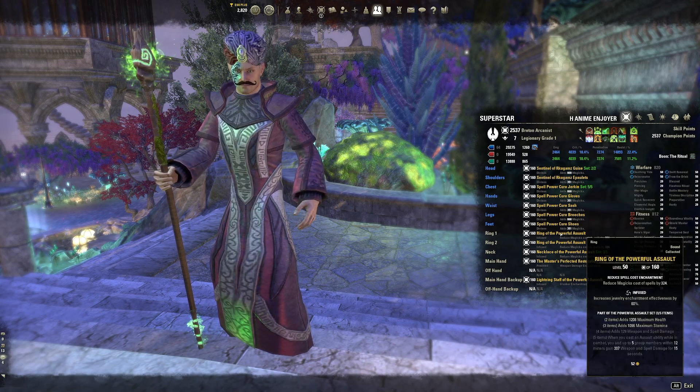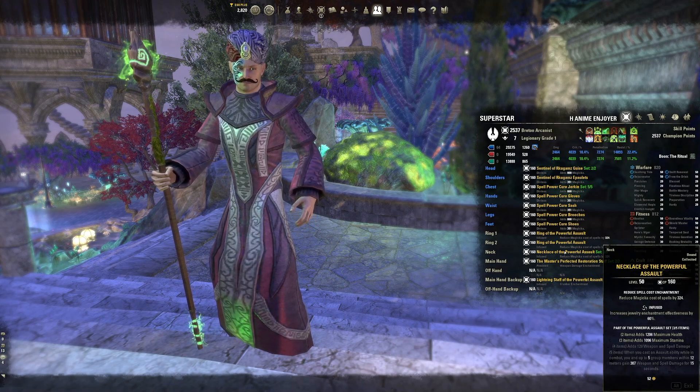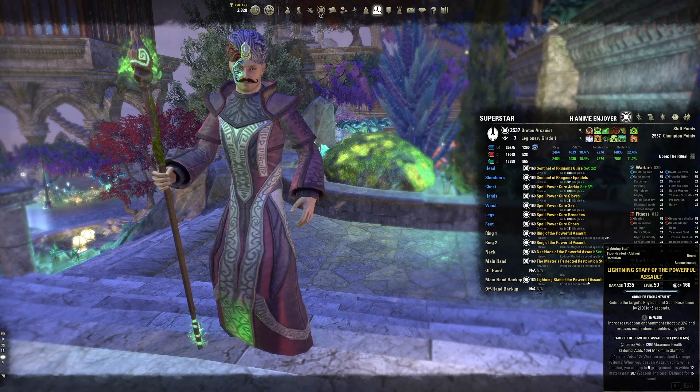For the jewelry and back bar destruction staff, obtain powerful assault. This set is very easy to obtain as you can buy it from guild traders. We're just back-barring powerful assault and using the vigor skill to proc it. Jewelry traits should be all infused with reduced spell cost enchantments — this makes it easy to sustain your magicka. An infused lightning staff is the back bar; the enchantment can vary, but crushers is recommended so you can help your group do more damage. Ideally the powerful assault staff is lightning so you can help proc the off balance debuff on enemies, which damage dealers often run the exploiter champion point for.